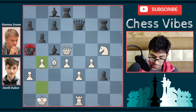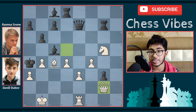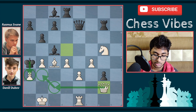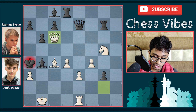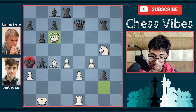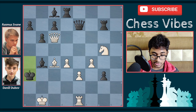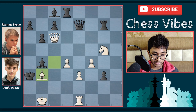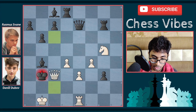Here comes b4 check by Dubov Daniel — the king is forced to move to a4. Now comes queen to g2. The idea is simple: he wants to play queen c2 check, and after black captures the pawn on a3, it's queen b3 checkmate. After queen g2, here comes bishop takes b4 by Swain. Here comes queen to c6 check — the king has to capture on a3. Both moves result in mate. After king to a3, here comes bishop to b3 by Dubov Daniel — a legendary move! The idea: if the queen wants to go to a4, it's checkmate.